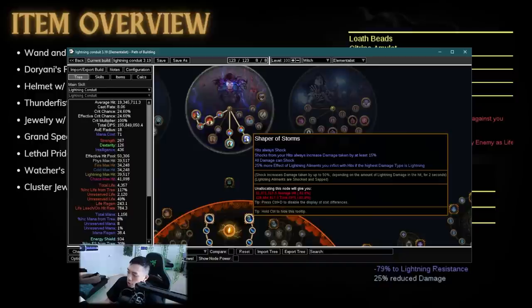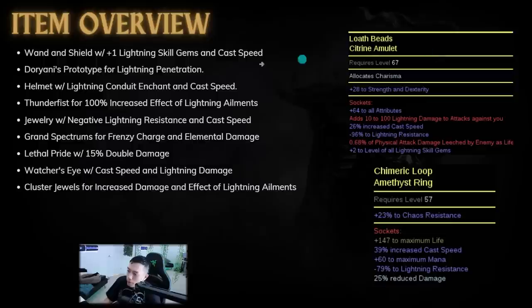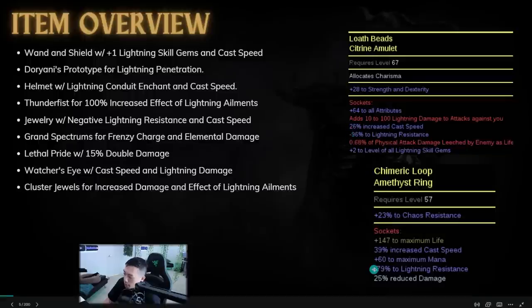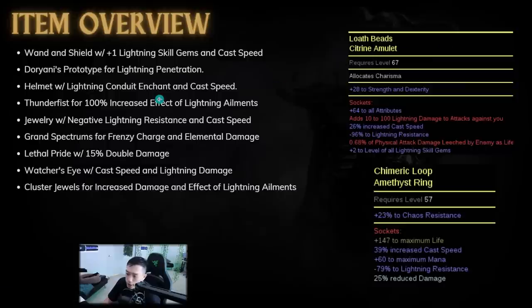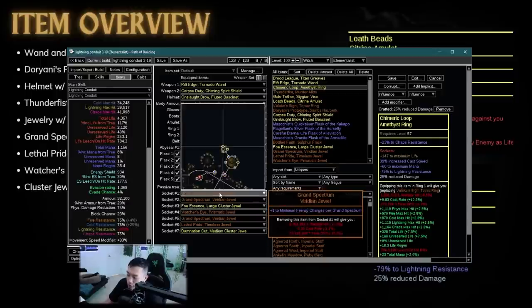Most Elementalist builds scale the minimum shock effect from Orb of Storms, which is always going to be 15%. No matter how small your hit is, it will always be 15% shock, and that 15% gets scaled by all the ailment effect you have. The next big damage boost is jewelry with negative lightning resistance and cast speed. This makes the build a once-in-a-league thing — you can craft your jewelry and get negative lightning resistance, like negative 96% on one ring and negative 79% on another, making it much easier to reach negative 200%.